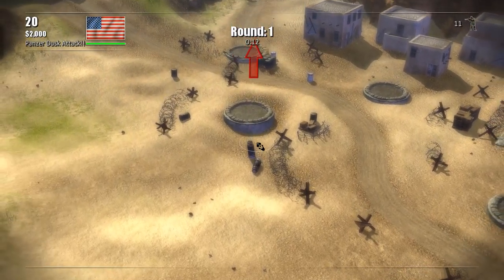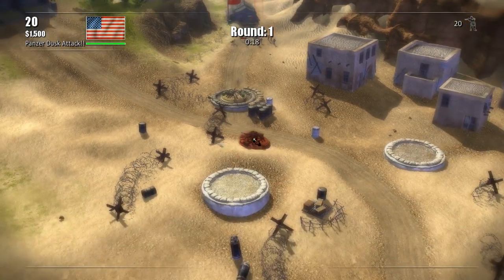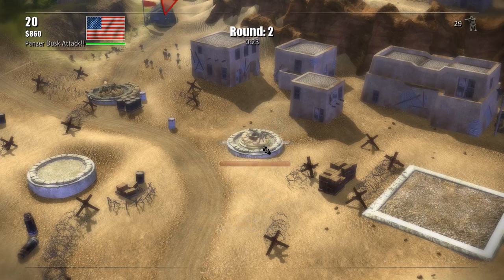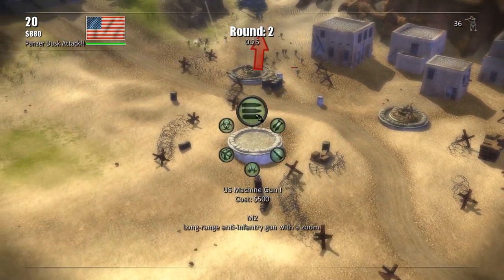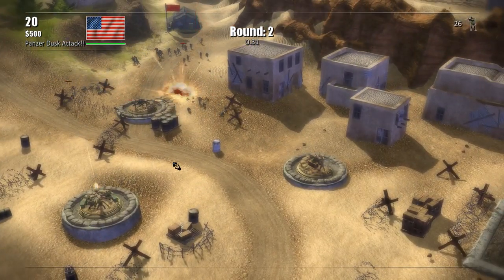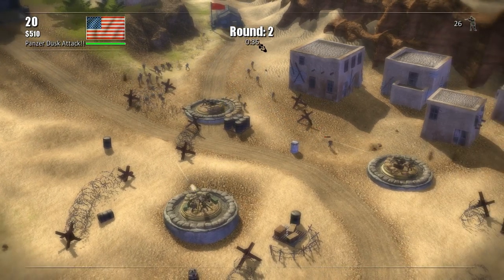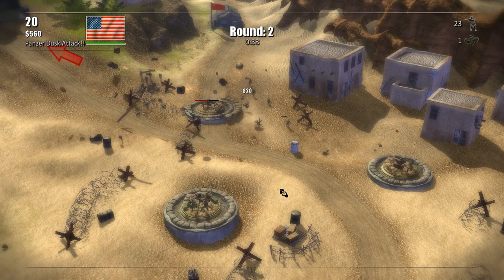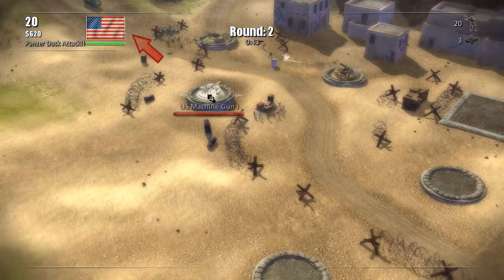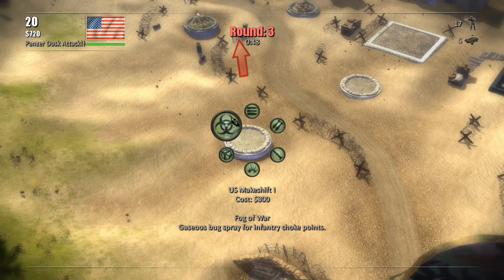It shows round one with a timer, but nothing really happens because it will almost immediately switch over to round two once these infantry die. I can place down towers on these little platforms — anti-tank or machine gun nests if I want to. There's also the option for mortars and these bug sprayers under the makeshift section, which is pretty cool. Since it's Toy Soldiers, these are all actually supposed to be toys, and what you're playing is in a big sandbox or playset — it's a big wooden box. So all of these are actually supposed to be toys; highly detailed toys, but toys.